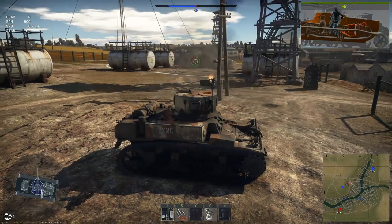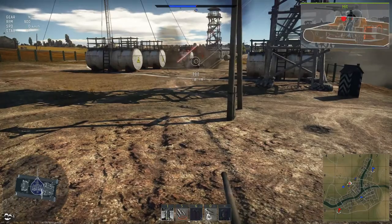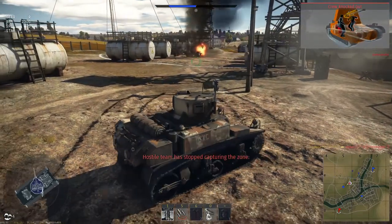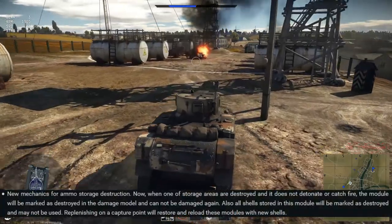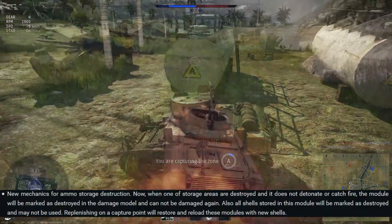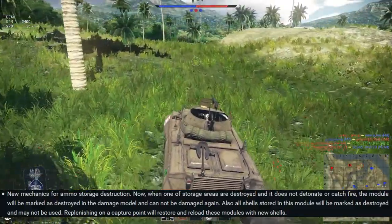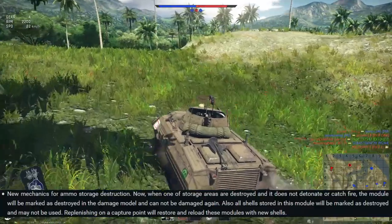I was expecting there to be many small changes, as I said earlier, but there weren't — or rather, the changes were minuscule and not really worth bringing up, except for one I saw at the bottom: a new mechanic for ammo destruction. Now, when one of the storage areas are destroyed and it did not detonate or catch fire, the module will be marked as destroyed in the damage model and cannot be damaged again.